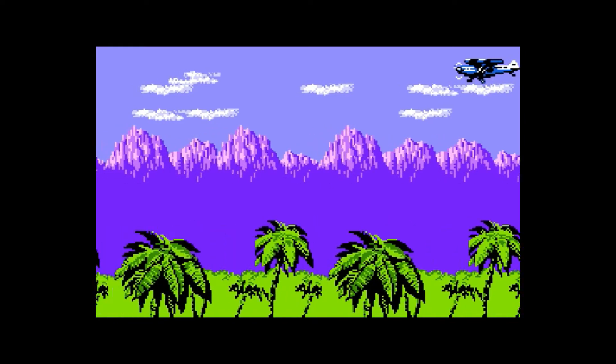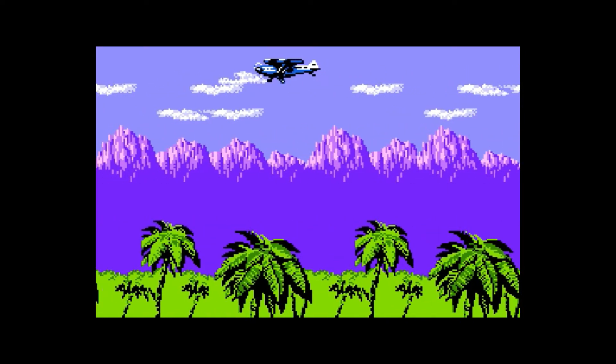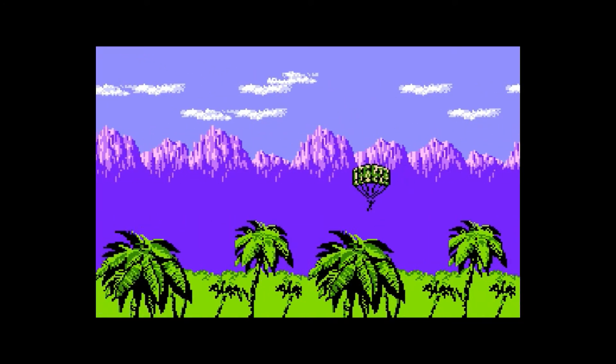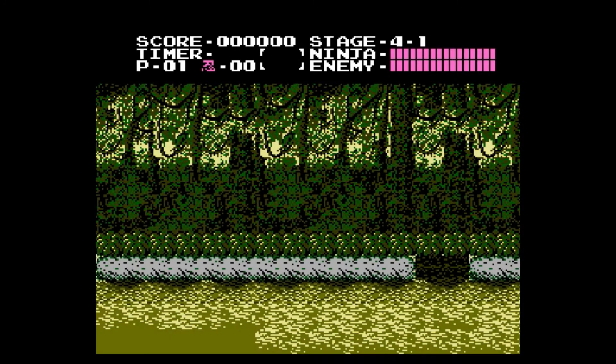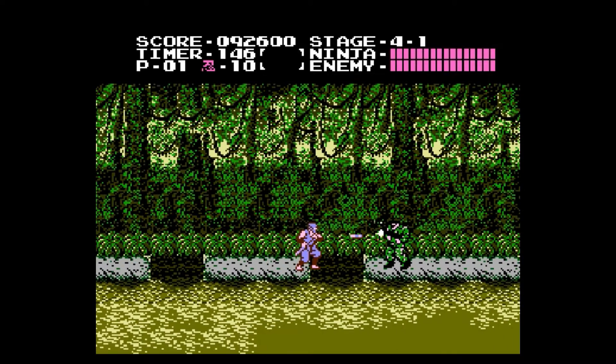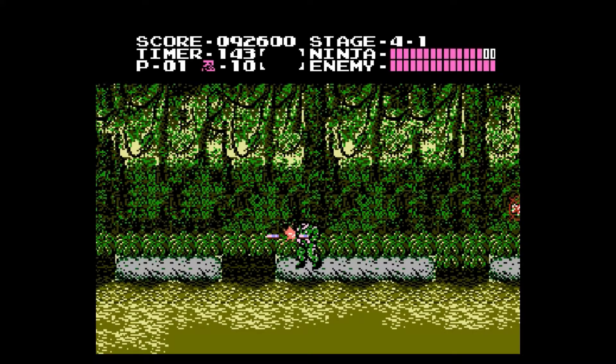That's the end of that very long cutscene. We now drop out of a helicopter, luckily with a parachute, and head into stage 4-1. This is where the game's difficulty really starts to show, with all these bottomless pits next to these enemies. I just walked into that one — that wasn't very smart of me.